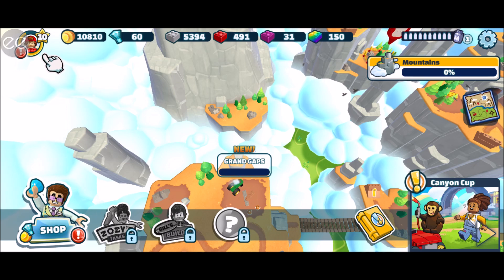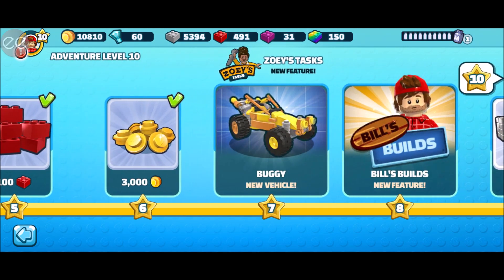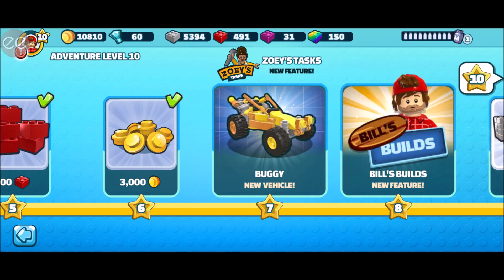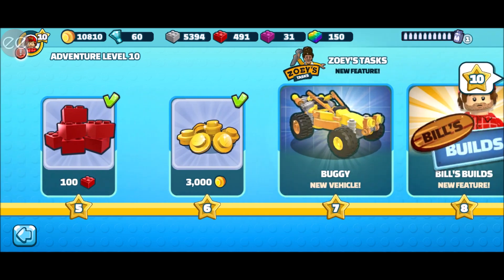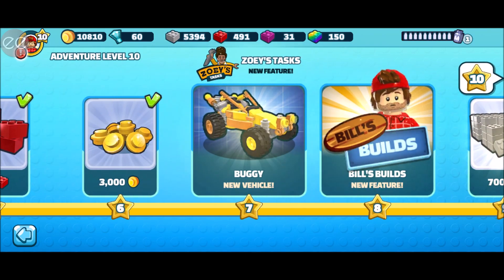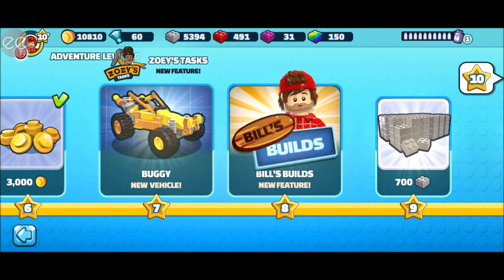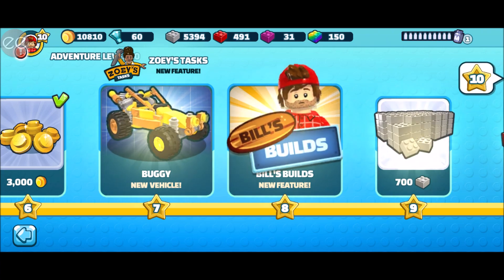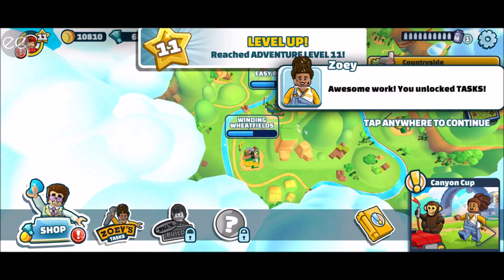Welcome back to another episode of Lego Hill Climb Adventures! Today we will go and unlock the buggy — let's hope we have everything available for it. It's our first car basically, which we can unlock through the adventure line. On the adventure line you need to collect stars, and to collect stars you need to do quests. When you do quests you have the chance to unlock stuff. In one of the next episodes I will do builds, the new feature, but for now let's go for the buggy.